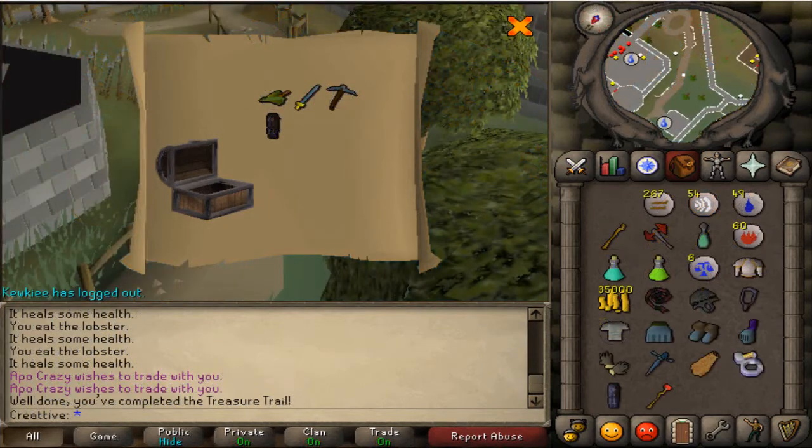This week's best clue scroll reward goes to Creattive, who managed to get a Robin Hood hat out of a level 3 clue scroll — which is amazing. That's worth at least 6-7 mil at this point in the game. And on top of that he also managed to get some black D-hide chaps, a rune sword, and a rune pickaxe. It's always nice to get the black D-hide and rune items on top of a really awesome reward. I'm completely jealous of him. I'm not getting very many submissions for the best clue scroll reward winner — make sure you send them in, guys. If you're doing a clue scroll, all you need to do is take a screenshot of your reward while it's still inside the reward scroll as shown on screen.